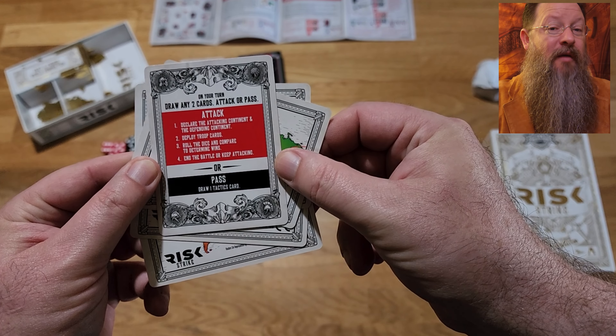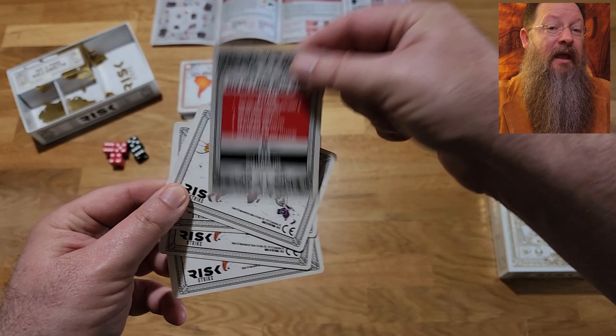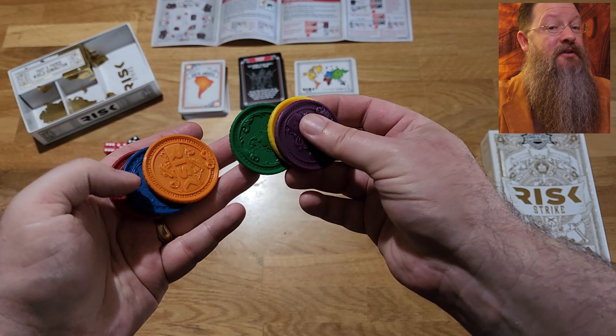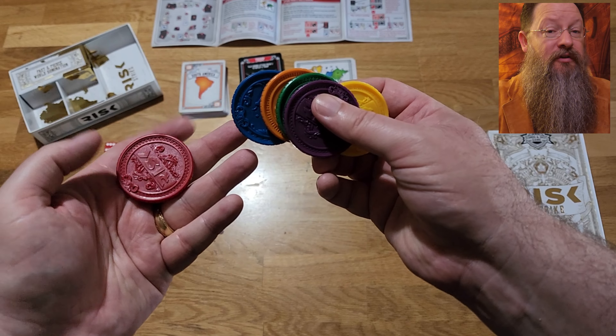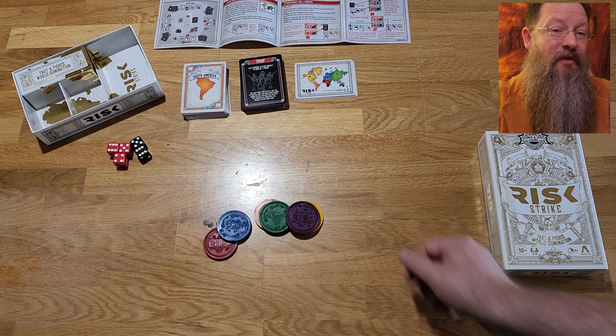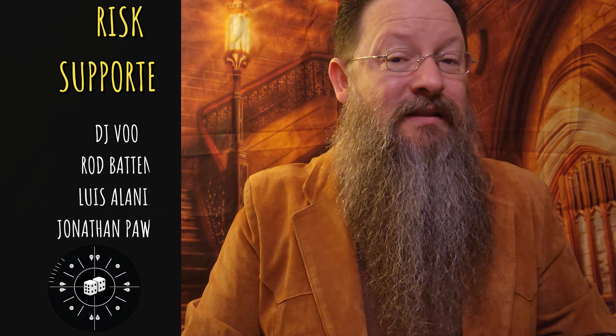There are five reference cards — each player gets one. It's a simple card you can reference to see what you can do on your turn. It also shows the world map, how the continents are connected, and which ones you can deploy battles to from other continents.